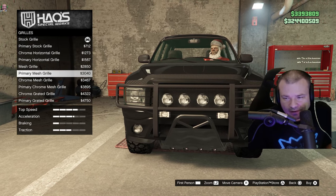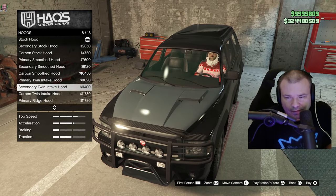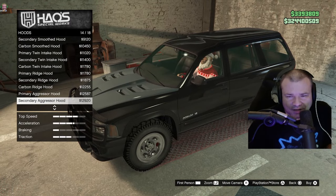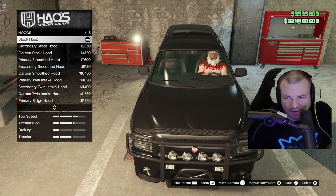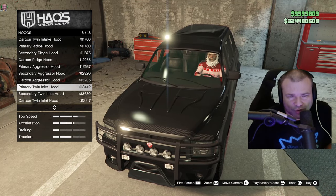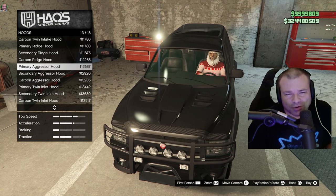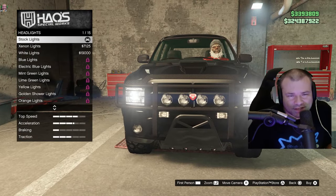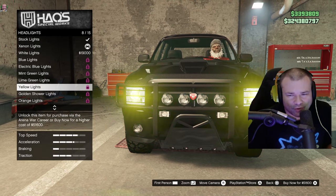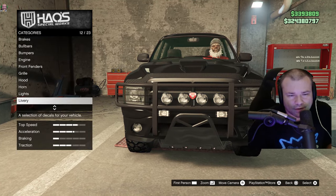I kind of like the stock grill, so I'll stay with stock. Hood — it looks a little much, but kind of awesome. Let's go with the primary twin inlet — that looks pretty cool. Horn — I don't care about the horn. Lights — I go headlights and then xenon. There's no reason other than they're a lot brighter than the other lights. I don't want colored lights since it makes it difficult to see, so I go xenon because these are like real-life high beams.